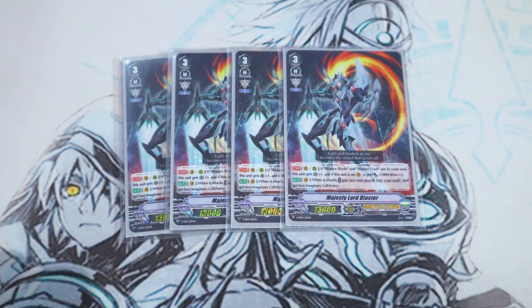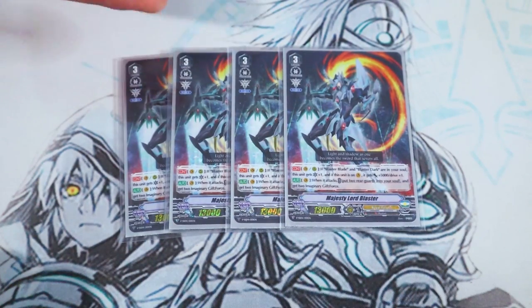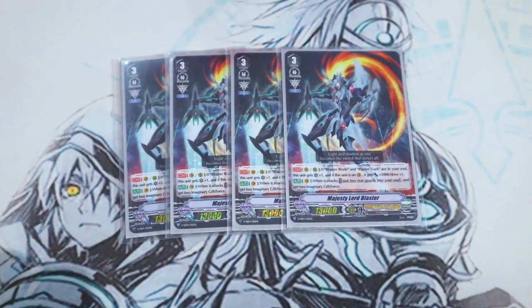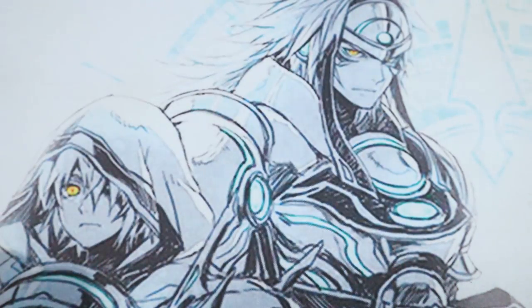The other skill is when it attacks, you choose two of your rear guards and put them into your soul, and you get two Imaginary Gift Force. This is definitely a Force one deck because you're going to be stacking a bunch of force markers on the same unit over and over. The goal is to do that with Blaster Blade, keep re-standing it with Floral Paladin Flogel. You can also copy the skill with Crystal Lancer, so you have a G unit with the exact same skill.